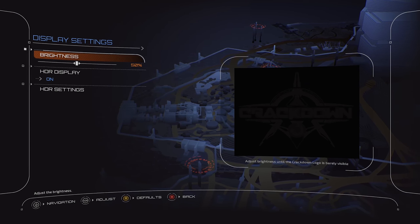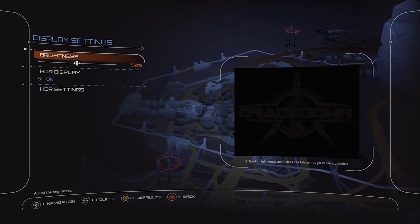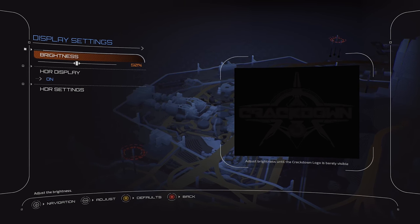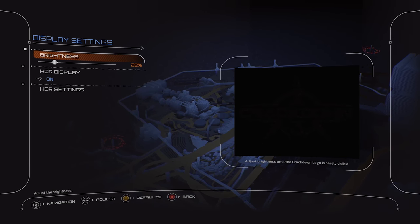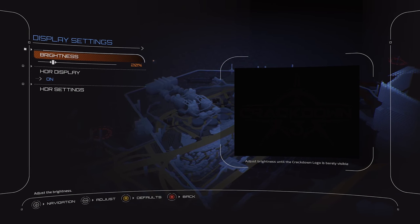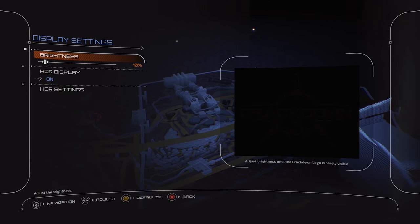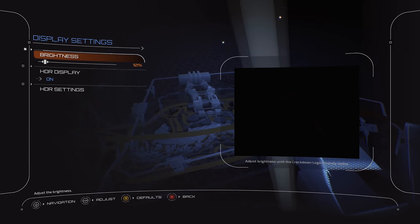However, Crackdown 3 isn't doing that. It's actually making an adjustment specific to the HDR image. We use this to make the game comfortable to look at in our own lighting conditions. If you're in a light-controlled room you can drop this really low. The game describes it as adjusting until the Crackdown logo is barely visible — for me that's one step from disappearing altogether. It disappears on 9 but is visible on 10, so I'm leaving it on 10.